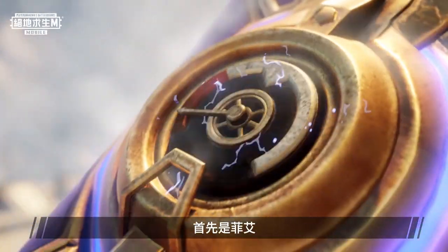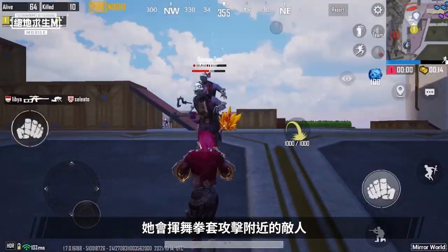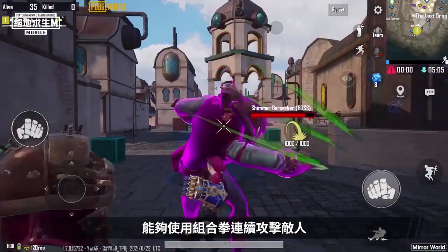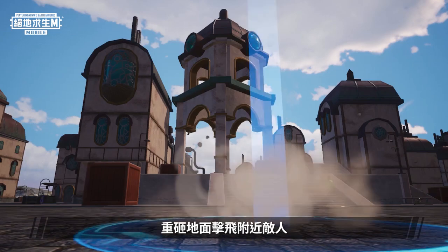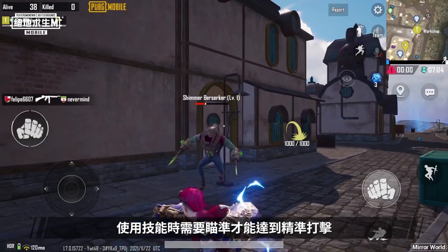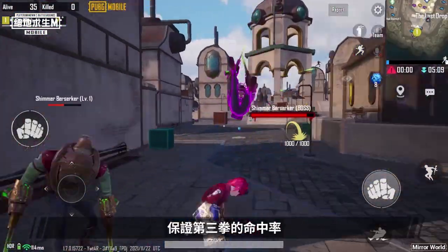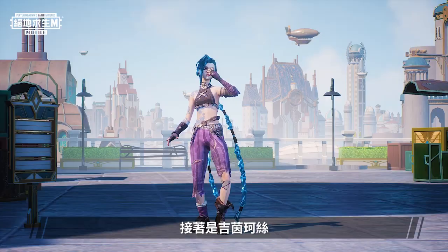Let's start with Vi. Vi attacks in close range. She attacks the enemies around her with her Atlas Gauntlets and is able to move quickly. After a quick attack or a long press attack, she can release a combo attack to continuously attack enemies. When Vi's skill is ready, she can jump into the air and smash the ground to knock nearby enemies into the air. You need to aim when using the skill to attack enemies accurately. When using Vi, the third punch in her combo attack can knock enemies into the air, so ensuring that her third punch hits is the key to using Vi.